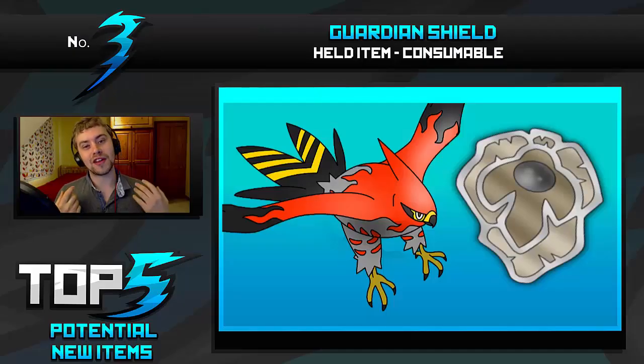At number 3 we have got the Guardian Shield, which is a single-use consumable item that I would absolutely love to see. How it would work is it would allow you to switch into entry hazards without any negative effects whatsoever — just once for that battle. So it would be great — you could pair it with Talonflame, switch into rocks, not take any rocks damage, and then proceed to go for Acrobatics doing a huge amount of damage. It may potentially make things overpowered, but it could be a really cool nerf to Stealth Rocks and Spikes.